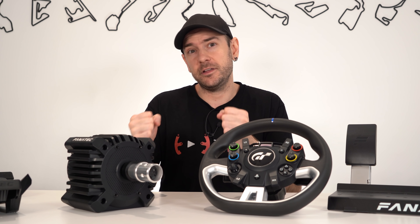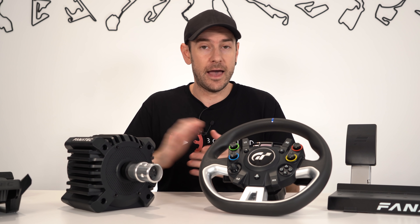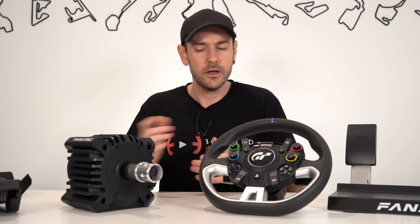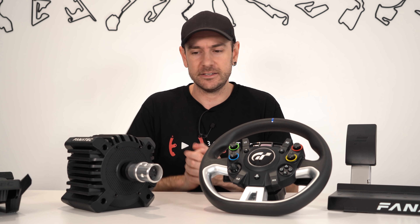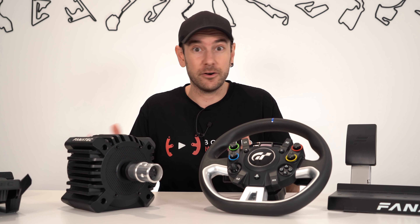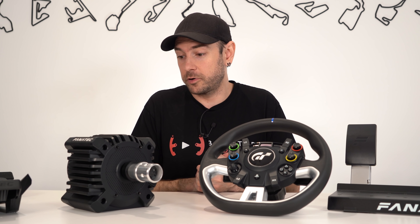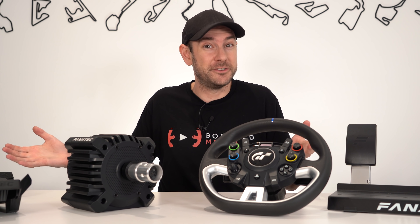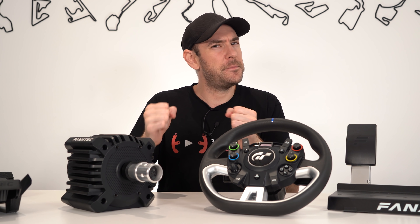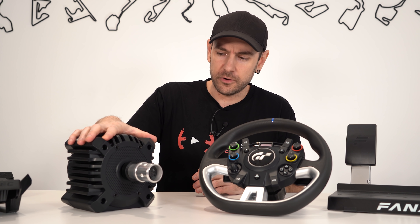Comparing to a belt-driven system like the Club Sport Wheelbase 2.5, CSL Elite, or higher-end Thrustmaster models, we don't have that dampening effect that comes from using a belt. In belt-driven wheelbases, typically there's a smaller motor and a pulley system to step up the gearing, giving more torque for a smaller motor, but at the trade-off of response time and rotational speed. So direct drive is the superior technology as long as it's well implemented, which ultimately just comes down to the software. With belt-driven wheels you feel a slight dampening through the steering — a slight squishiness — because you're connected via what's essentially a big rubber band rather than directly to the motor.